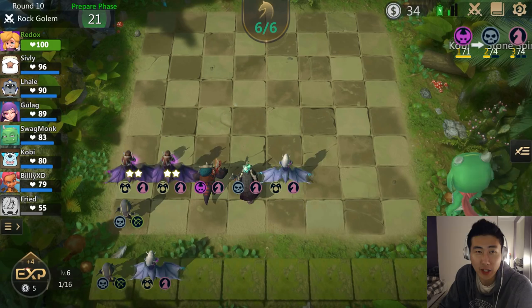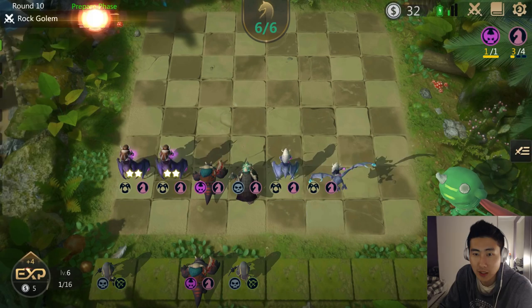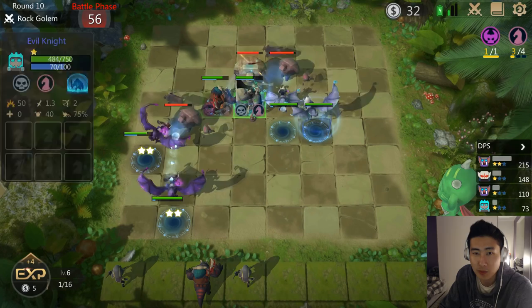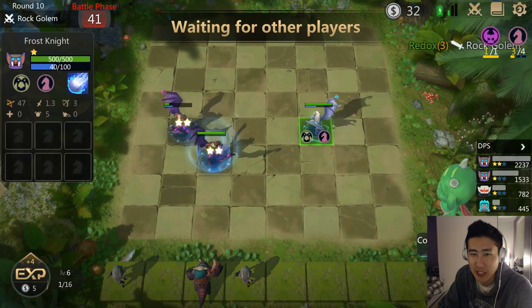I just realized I'm having a perfect game — I have 100 health right now. Knight units are very strong and that's why I like to always go for them. This is the Rock Golem stage — I'm going to take out the Gursus Ranger and put another Frost Knight because Rock Golems are tanky. I better put my tankier knights in the front, since Frost Knights have range and are more like rangers kept in the back.